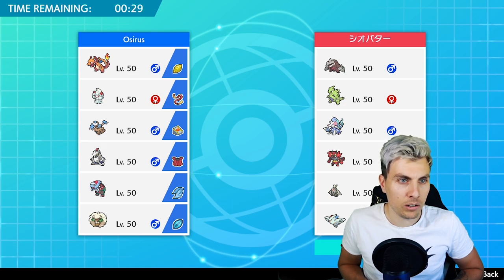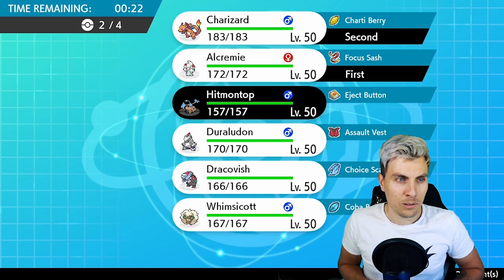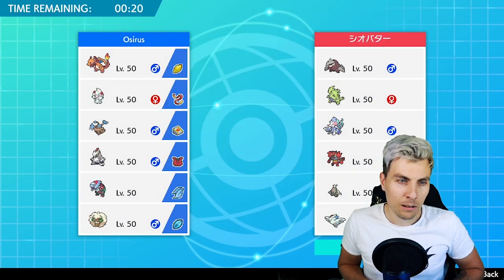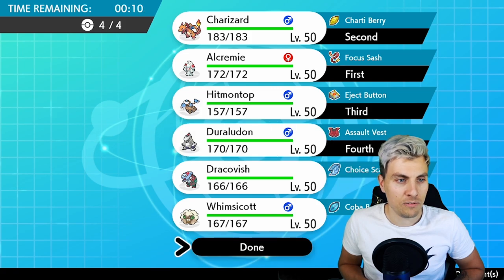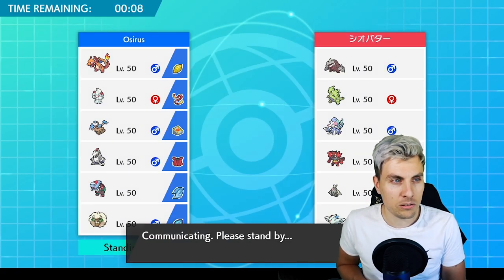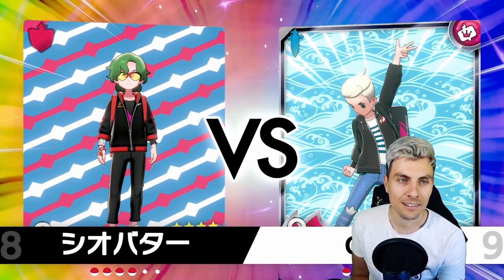Incineroar's not enjoying itself in front of the Tyranitar and Excadrill, but I still think it can do some work. I think what we'll do is lead Incineroar and Charizard, hit Incineroar on top, and then Duraludon for back — it's probably the safest pick here. Just got to be a little bit careful around the Excadrill, I think that's the main thing. Come on — communication issue already.